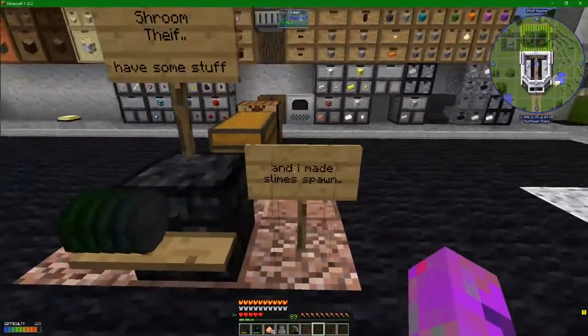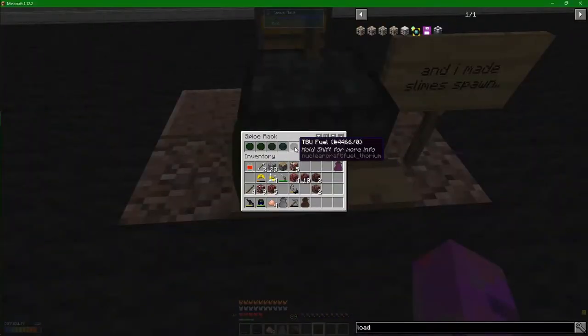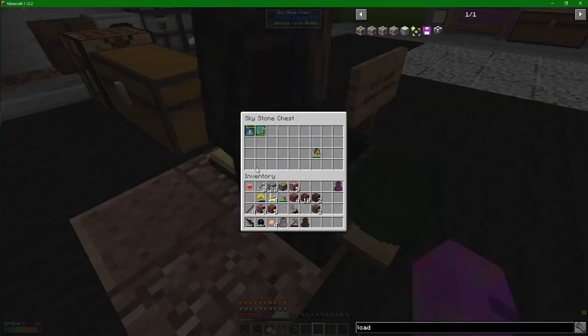He's given me some stuff and he's made some slime sport. The first thing he's given me is some fuel. TBU, Len... I'm not sure what these are. I think these are Uranium ones. I've got a feeling this is Neptunium and this is Thorium. So that's some nice little fuels there. Thank you very much, buddy.